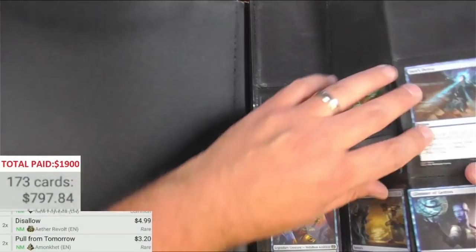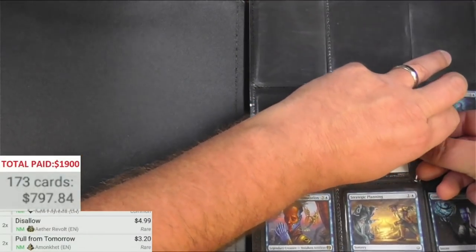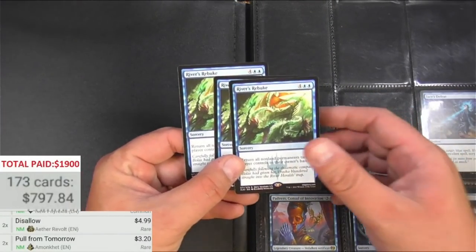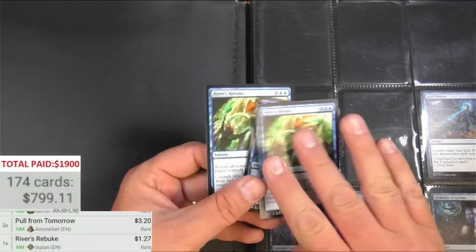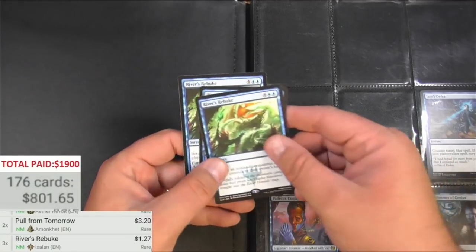Some of this stuff I may hang onto, especially the Planeswalkers — I might make a nice Super Friends deck out of that. River's Rebuke — I think this gets used a little bit. It's $1.00.